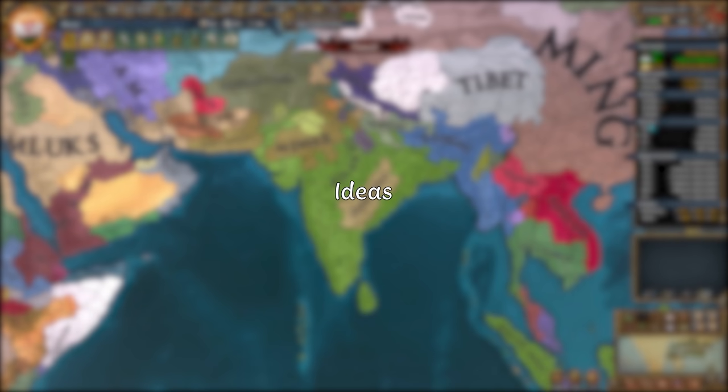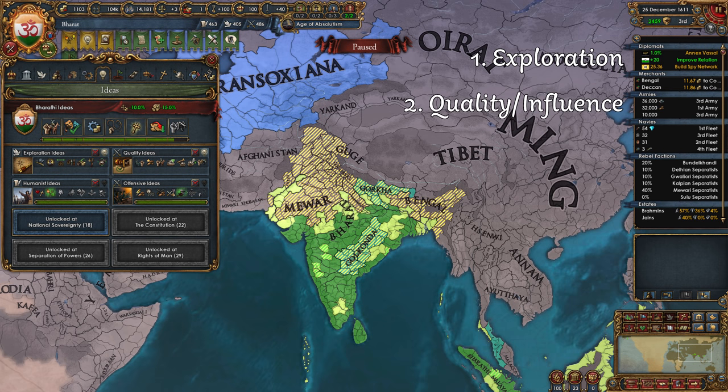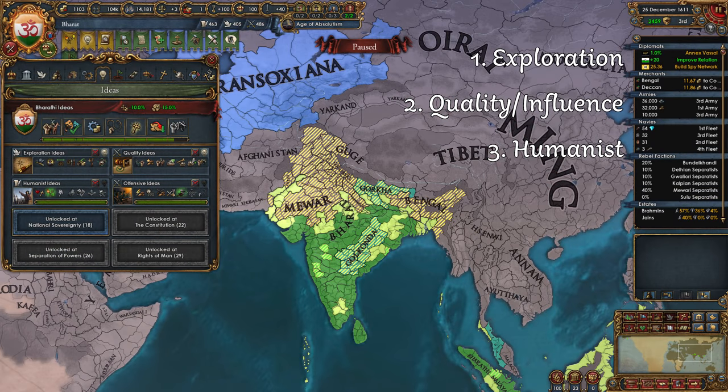And talking of colonizing, let's take a look at the idea groups that might help the Vijayanagar run. I like to take exploration ideas at the start. It's important to lock down the small islands in the Indian Ocean to restrict European access to the Spice Islands. This will give you ample time to take them for yourself and you don't have to rush it. After that, I would go either quality or influence depending on your gameplay. I took quality for this playthrough because I was a bit short on diplo points. The combat ability bonuses are nice and stack well with Vijayanagar and later Bharat ideas. Next, I took humanists because you don't need it early as most of India is Hindu. But once you start expanding in Africa and the Spice Islands, you will need that extra religious unity. I also like to stack the tolerance bonuses. After that, you can either go another military idea like offensive, or you can go diplo ideas. It will all depend on your gameplay style and what you want to do with your game.